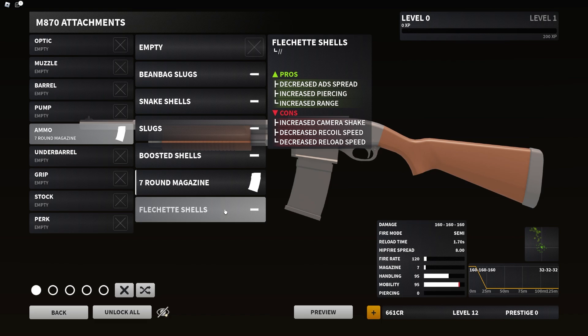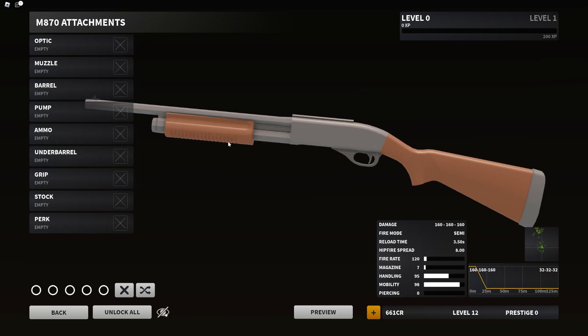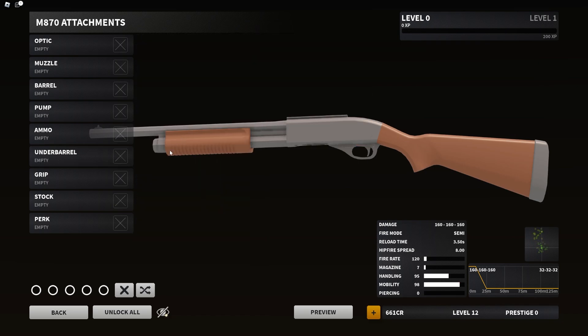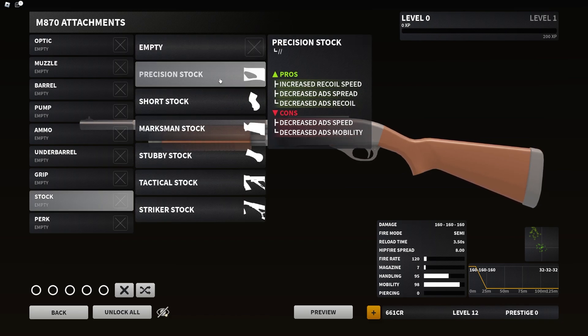For under barrels, you can just put a regular grip on the shotgun if you want. For grip, nothing changes — it's just your regular stuff. For stocks, we have a total of six options. Precision Stock — increase recoil speed, decrease ADS spread and ADS recoil, cons decrease ADS speed and ADS mobility.